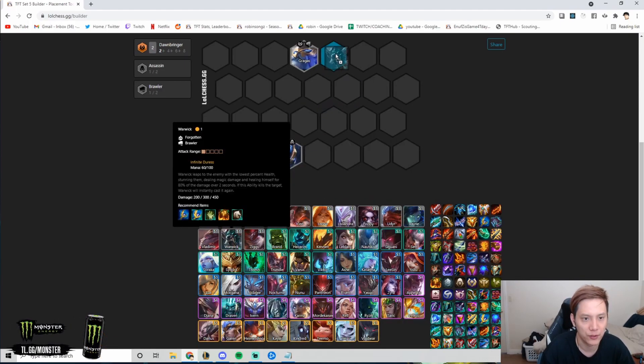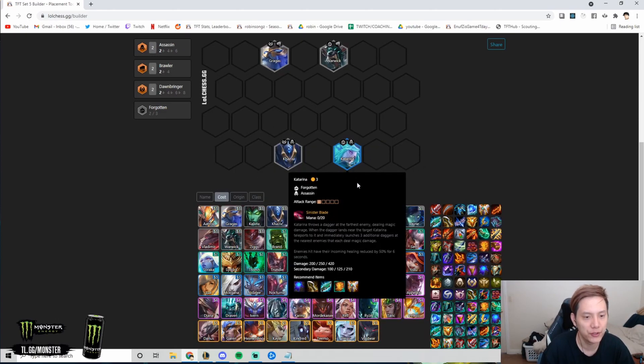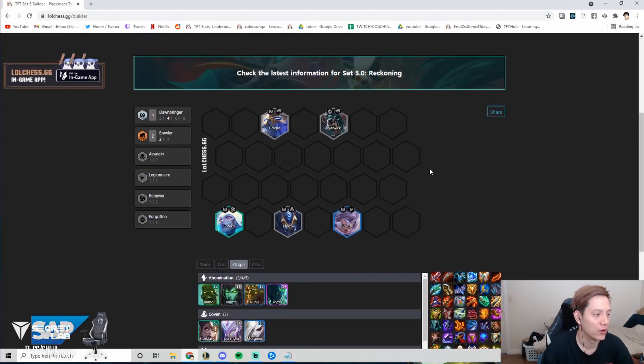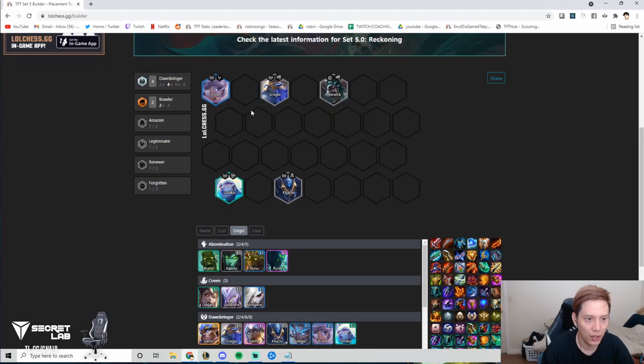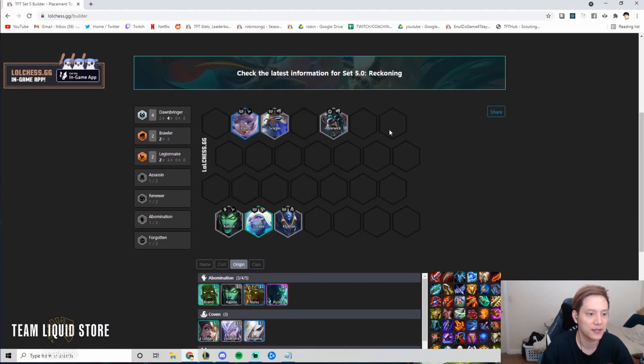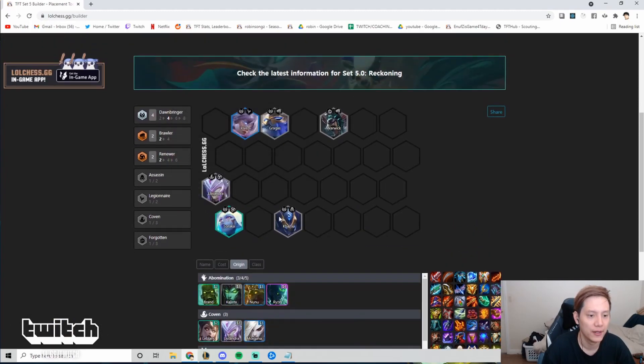The common opener is Gragas and Warwick with two Brawlers, and you can play Katarina for Assassins. If you hit Nidalee, Ribbonmancer, or Soraka you can easily play four Dawnbringer at level 5 or 6. At level 6, put in a Legionnaire to buff Nidalee or something similar. You can also play Lissandra as an item holder for Karma.